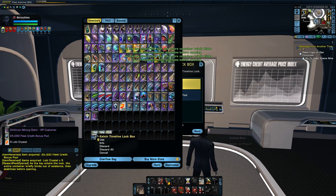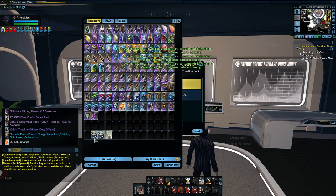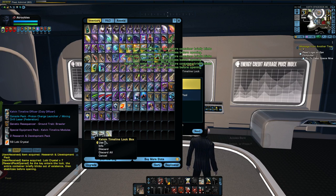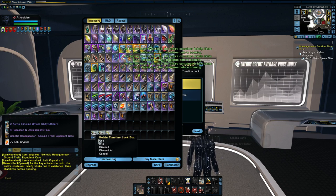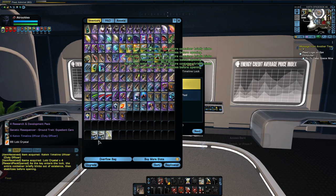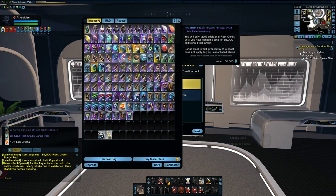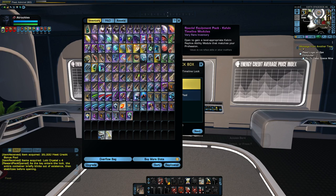Nothing real good here. Let's go ahead and go to the next set — keep our fingers crossed. Come on! Give me a ship! The Affinity lock boxes are nice because you basically gain access to all the previous lock boxes and their traits and their winnings. So if you get an Affinity lock box that gives you a ship, that's not bad. But it looks like we bust again — useless, useless, useless.